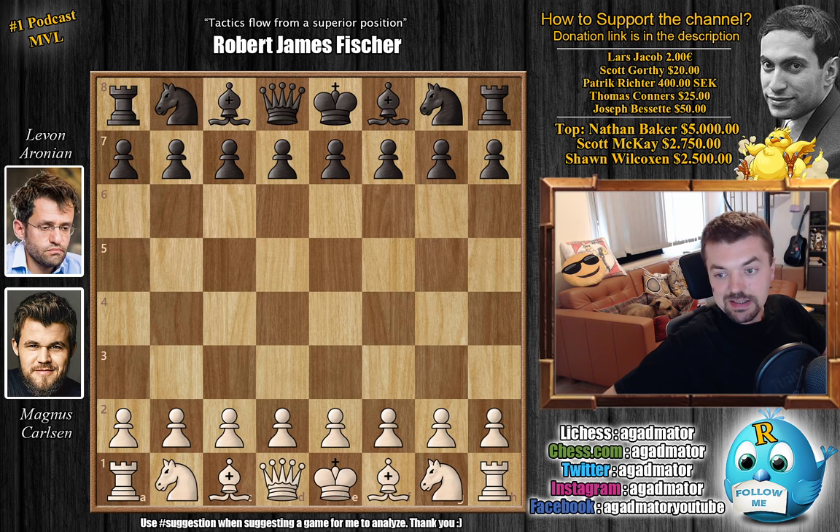Here Magnus gets his second white in a row. Sometimes you do get two whites in a row, and sometimes you get two blacks in a row, so it doesn't really matter. In the end it should all even out.